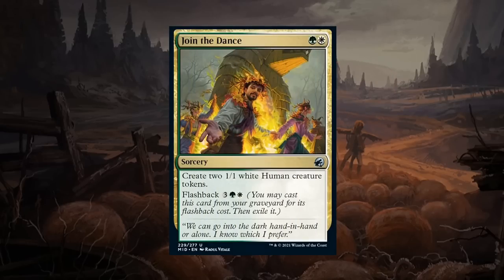Join the Dance seems like a fine token maker — a two mana uncommon sorcery in green-white that creates two 1/1 white human creature tokens, with flashback for five mana. This card seems pretty good making two 1/1 tokens, great for the go-wide strategy. If you don't have any one-powered creatures it can help with Coven, and if you have any effects that pump the team the tokens will benefit. Join the Dance seems like a C+ level card.